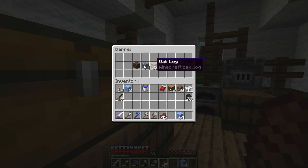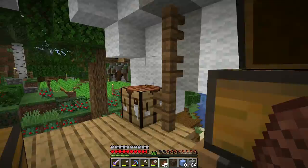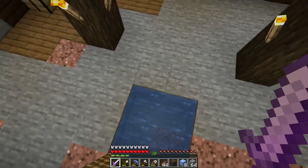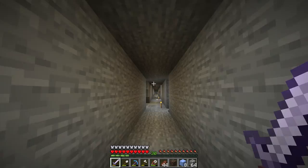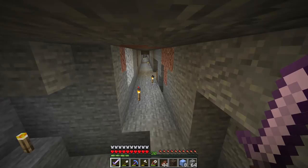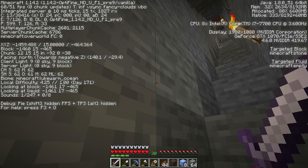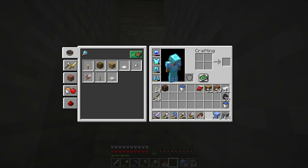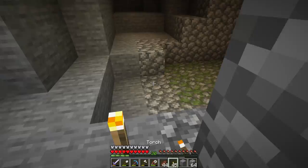These are all the final materials: wood blocks, soul sand, water bucket, and ice. We don't need to take all the ice down - we'll take eight or so for now and come back if needed. Let's go down into the mines and tackle this project. I'm hoping we can connect the skeleton farm up to the land somehow. Let me check the biome - lukewarm ocean. So we are under the ocean, but we can work with that.